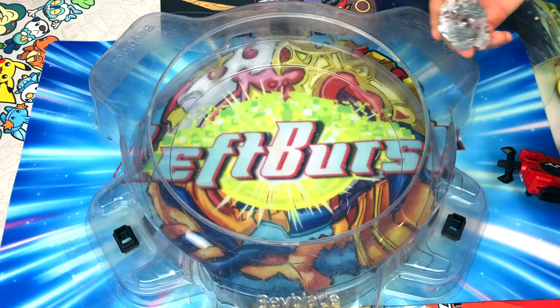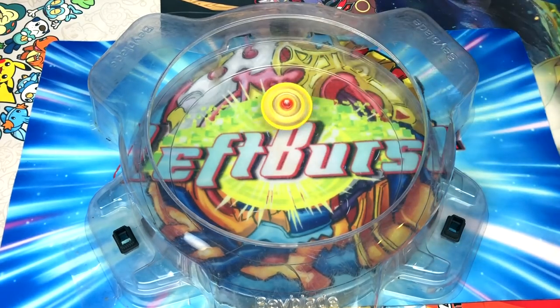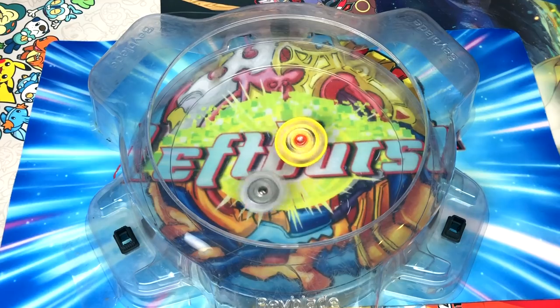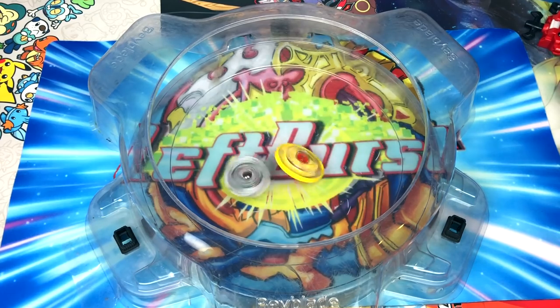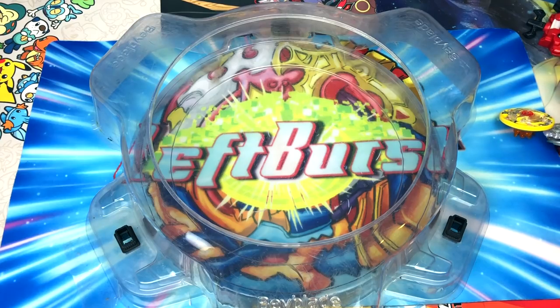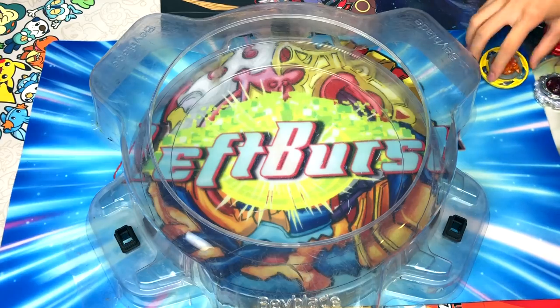We're doing Sagittario versus L-Drago. 3, 2, 1, go shoot — there is Sagittario, there is El Drago. This is actually kind of nostalgic. Spoiler warning for the Metal series anime: Sagittarius's owner — Kenta, I think — trained under Ryuga in the last series, and Ryuga gave his 4D powers to Sagittarius, making Flash Sagittarius in the final battle. That was just so sick.